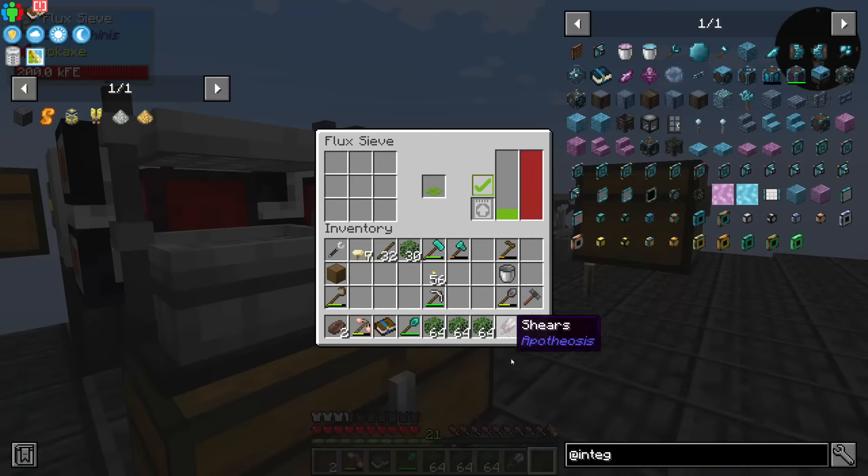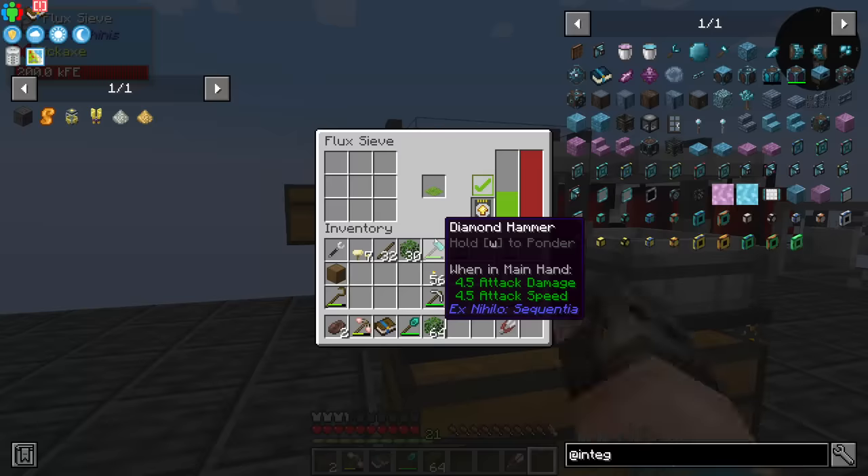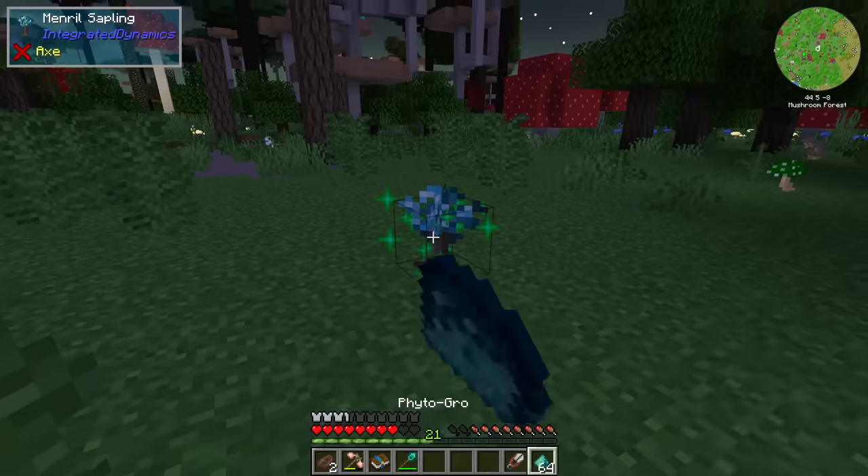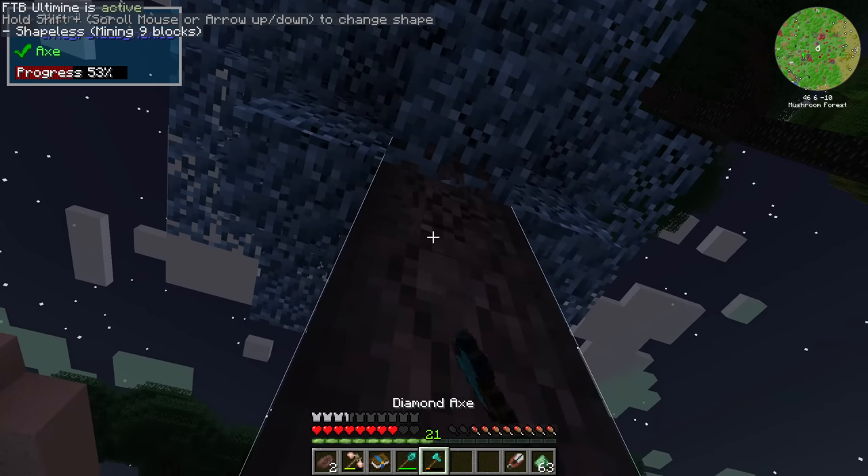I made an extra sieve — this one doesn't have an upgrade. We also got rubber wood; I was looking for this. It's basically an add-on to FTB Industrial Contraptions and we can use it to get rubber, which is essentially slime balls. We have a menreal sapling — we'll plant it here.